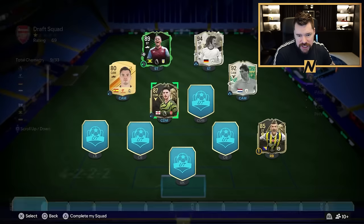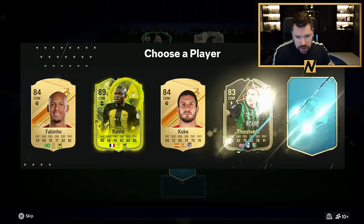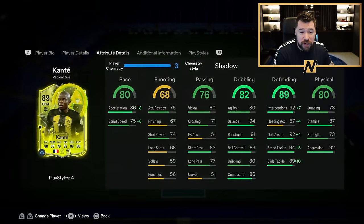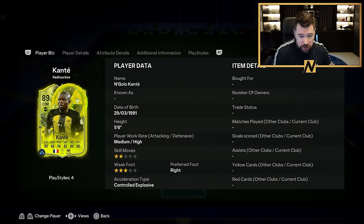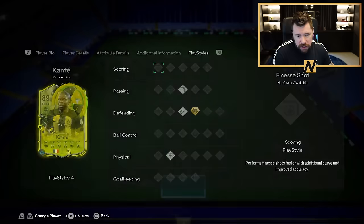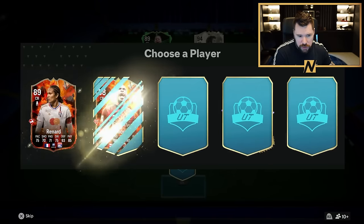We will take Declan Rice for our CDM spot for the Premier League links. We'll take Kante on a shadow, and he's going to be really good because once we get the Ultimate Team Birthday Benzema up front, it will give him great chemistry, medium-high work rates, some good play styles and play style plus on him, and a shadow chem style as well, which is really, really nice.